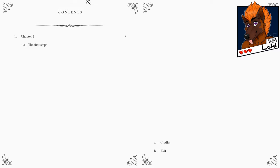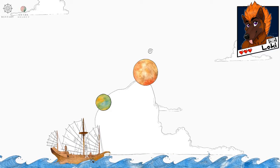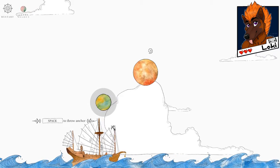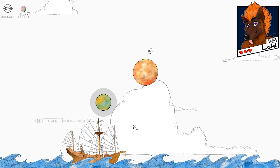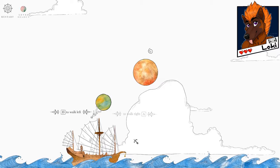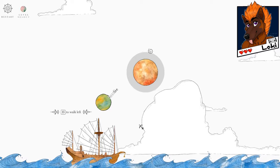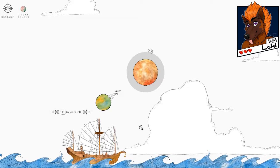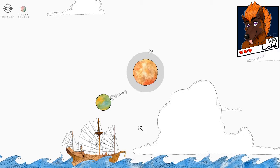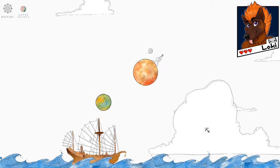Yeah it just looks gorgeous. Contents chapter one, the first steps. So let's get on with the first steps. Here we are, we are a little boy on his little ship. Press space to throw your anchor. So we throw the anchor — are we climbing the rope? That is stunning. That is a beautiful mechanic. I throw my anchor again. Okay, this is genius. That is a beautiful idea.